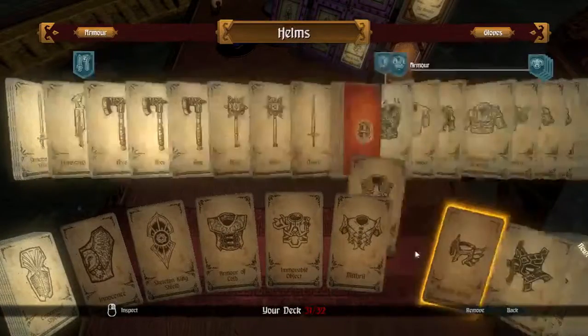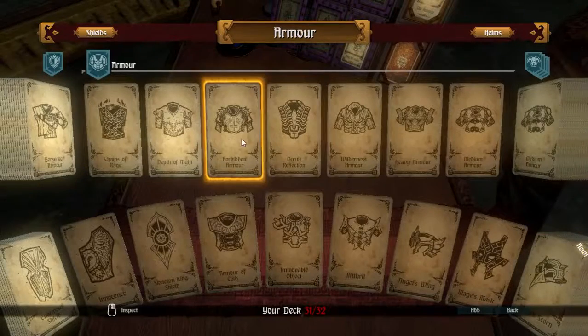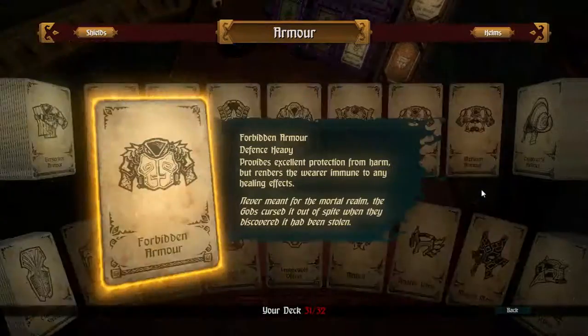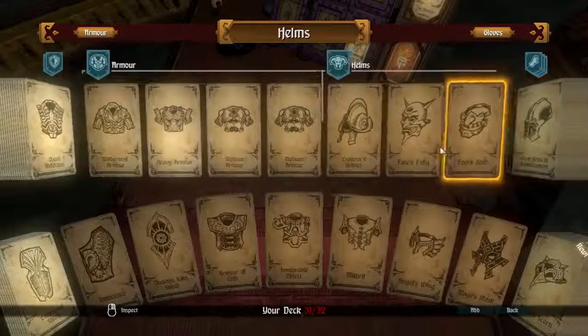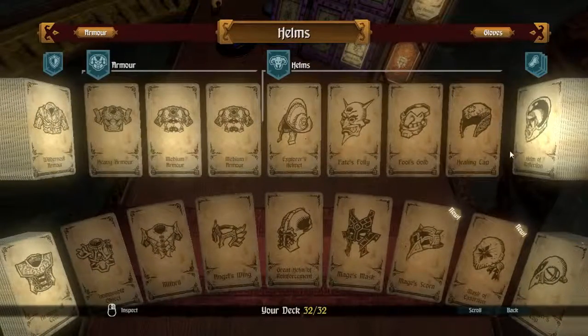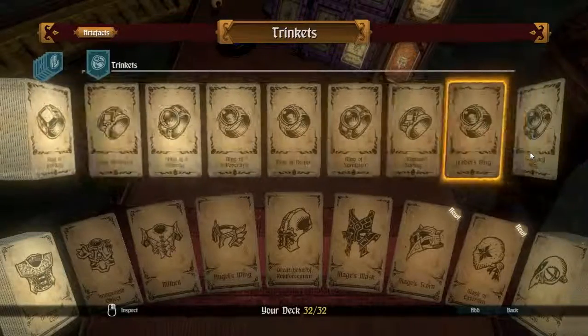First of all, we're not fighting with this armor, so I really don't think that's really a good armor. What was the forbidden armor? Is that the one with no... yeah, that's the one with the healing effects. Great armor of reinforcements - put that one back in. Makes your armor a little stronger.